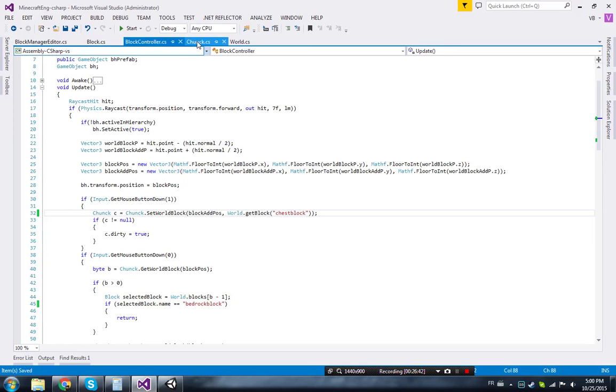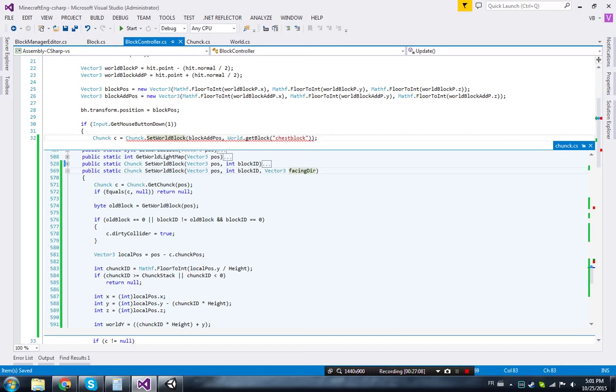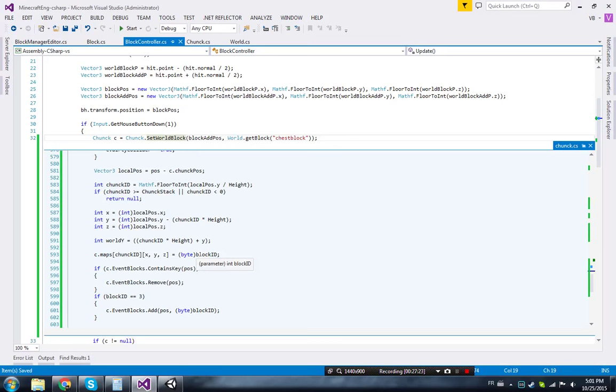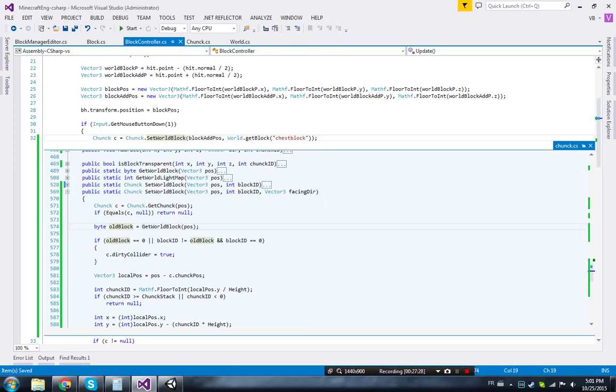Then in `SetWorldBlock` I'll pass in a `Vector3 facingDirection`. I need to get the old block to carry over its data — but that's not going to work cleanly right now, so we're going to stop here for this episode.